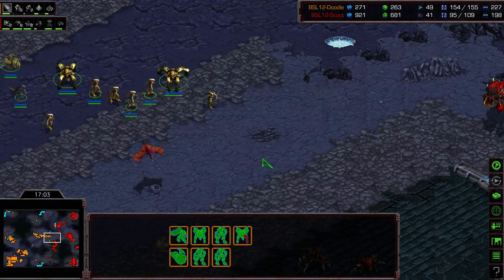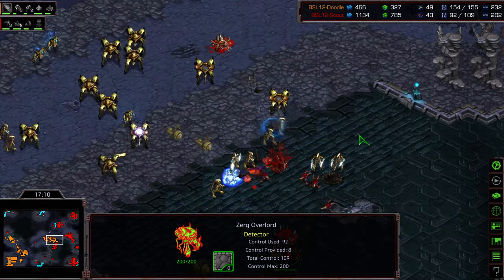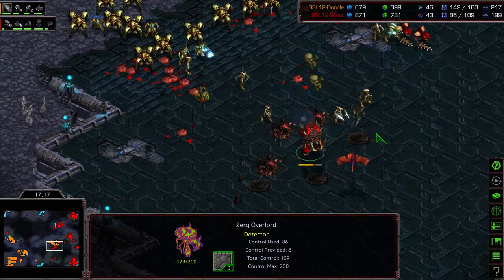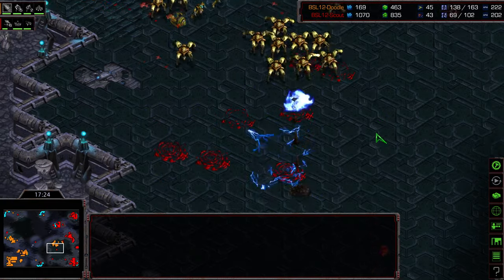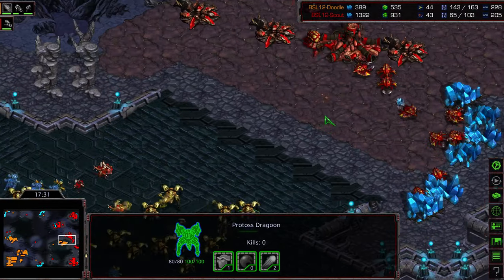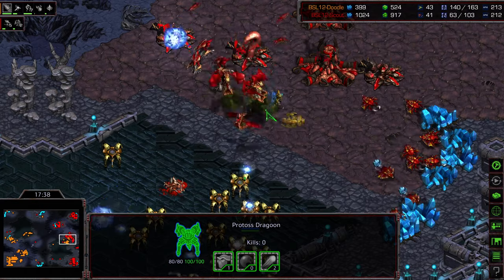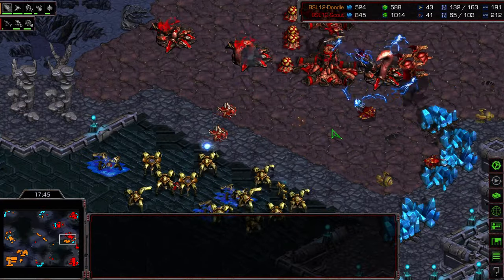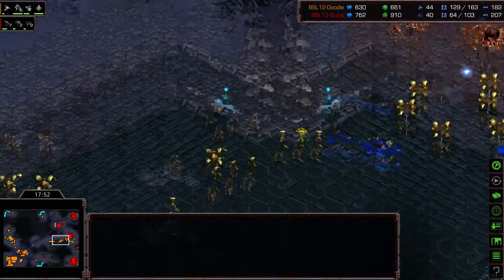Level two weapons, level one armor for Doodle against Scout's un-upgraded units. The upgrades are going to carry Doodle regardless, especially without any defiler support. An observer sees the small numbers and starts to push forward. Doodle is at 154 supply, macroing like a beast. Some hydralisks sneak through, those lurkers don't last long at all. A psy storm over the zerglings — this looks like the entirety of Scout's army getting obliterated under psy storm before it can even set up a defense.